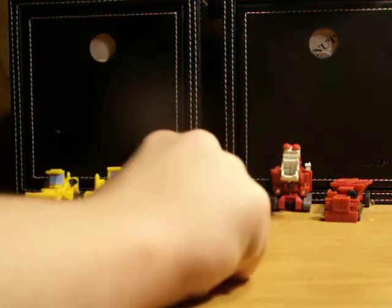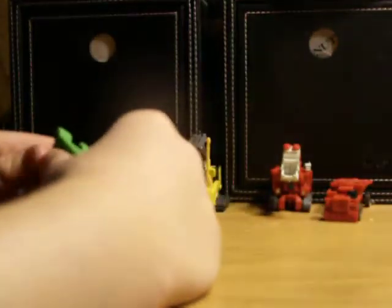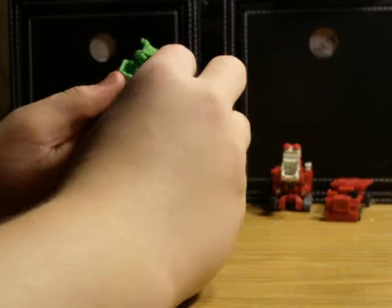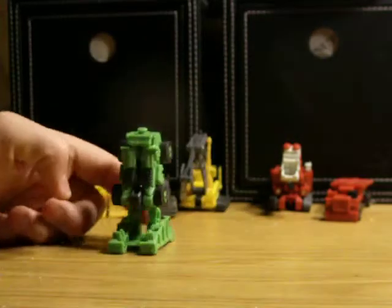I'll start off with this leg. For Rampage — I'm going to get these names right — Long Haul: you're going to want to flip this piece downward like this, pull his leg up like this, and then bring that down. That's going to give you a knee joint.